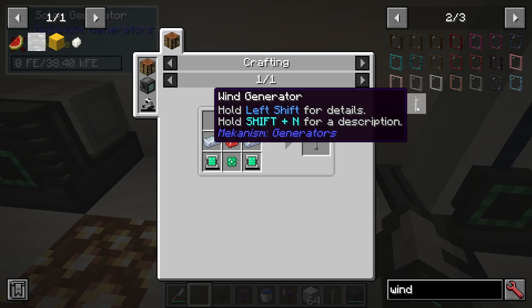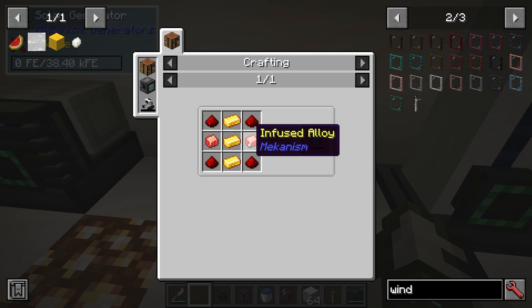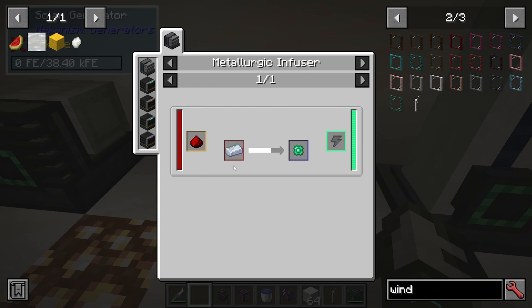If we look at the recipe for a Wind Generator, we can see that it actually needs some Energy Tablets, which need infused alloys, a basic control circuit, and some more infused alloys. This looks like a bit more of a complex way to build it.